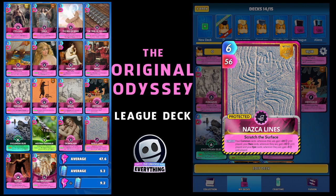We've got four common cards, and your rare cards wherever they are gain plus 10 until played — we've got six of those. And your epic cards wherever they are gain plus five until played — we've got five epics. So the Nazca Lines with this deck is going to pretty much buff up every card apart from I think four cards. Like I said, if you don't have the mythic you can swap it out for any other card you think will work.